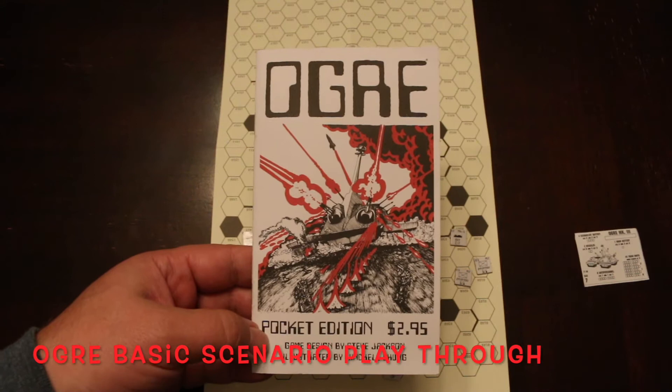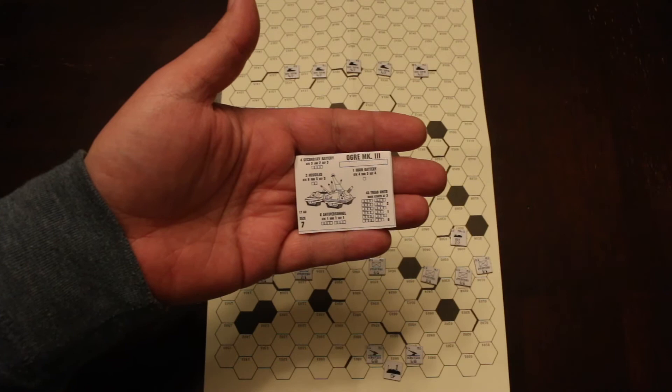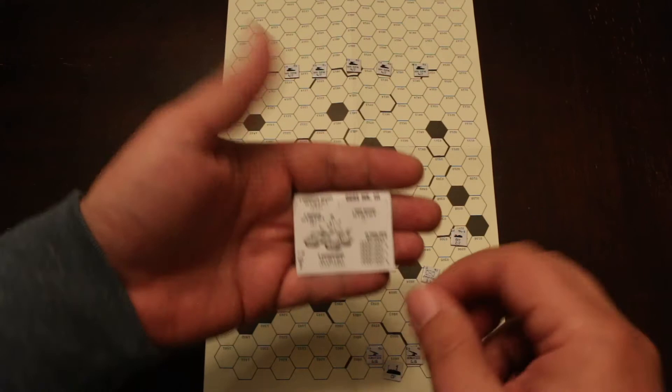Here's the forces. There's a Mark III Ogre, which is the whole one side. It's got four secondary batteries, two missiles, eight anti-personnel weapons, and 45 tread units along with one main gun battery.